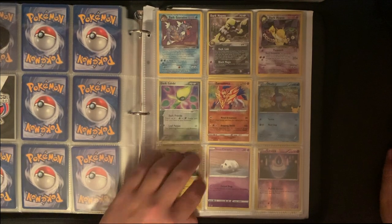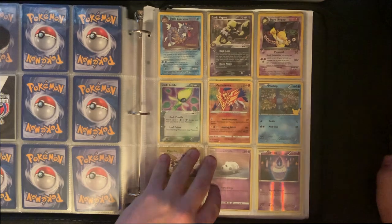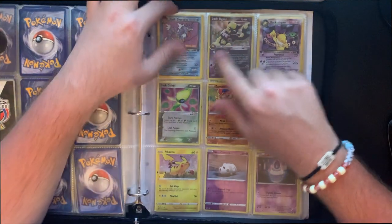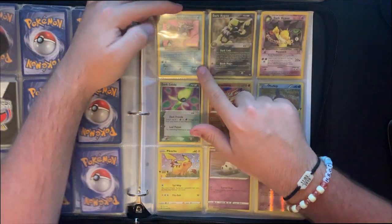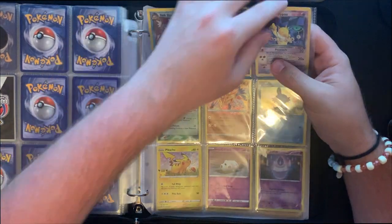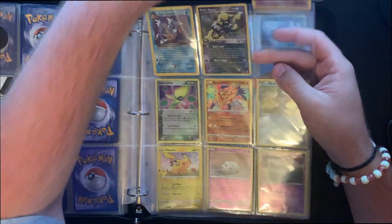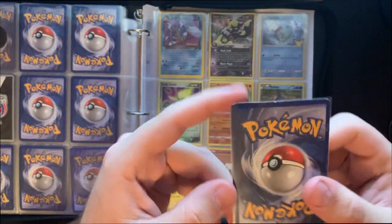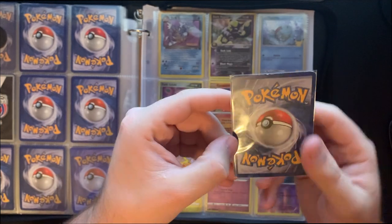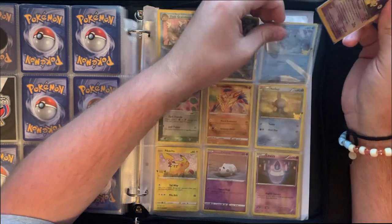We're coming up on my Hypnos. I got a pre-release Dark Gyarados which I think is pretty cool, and Dark Hypno — my Dark Hypno first edition that is absolutely trashed. See on the back, it's just all beat up. Got a bunch of nicks across the bottom, across the top, all over the place.